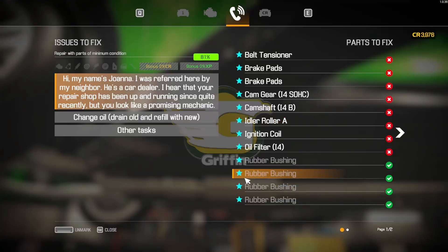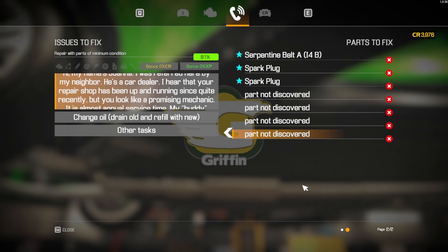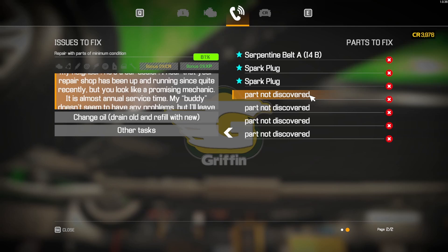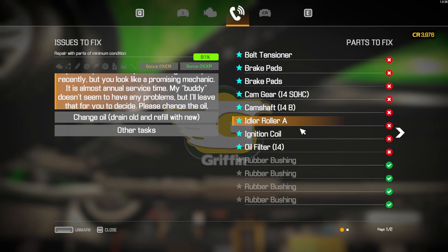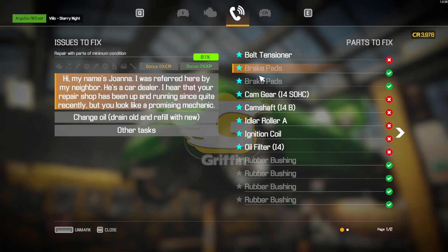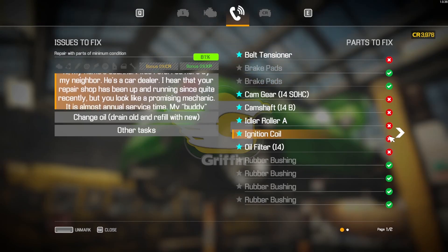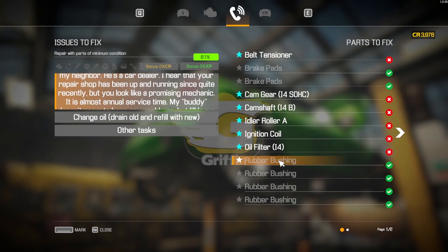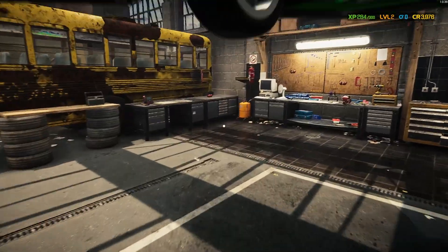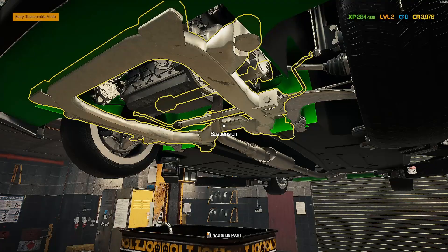Finally learned that I don't have to disassemble the whole entire car for this. Let's unmark the stuff we've done — rubber bushings, belt tensioner, oil filter. She also wants an oil change, so let's drain the oil.